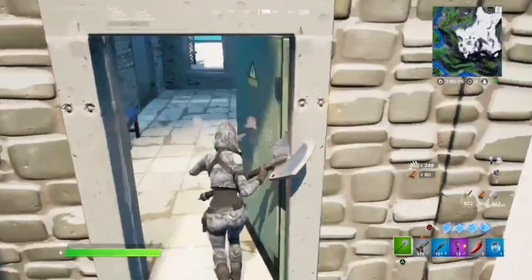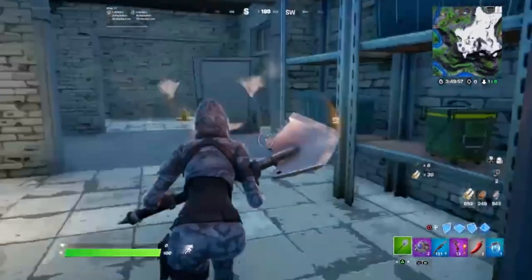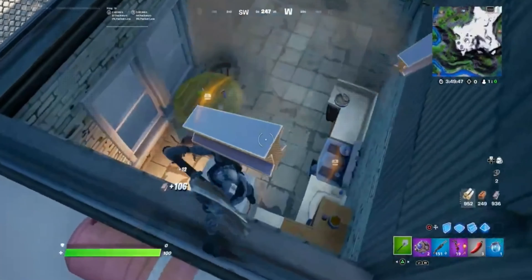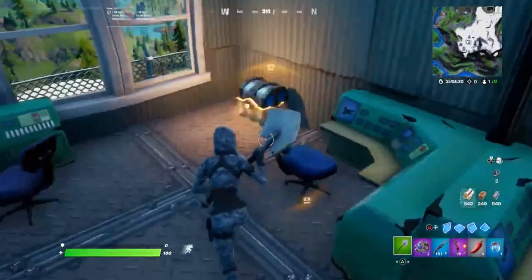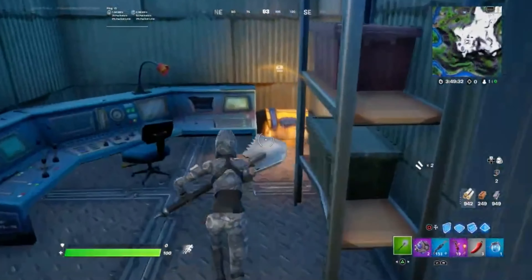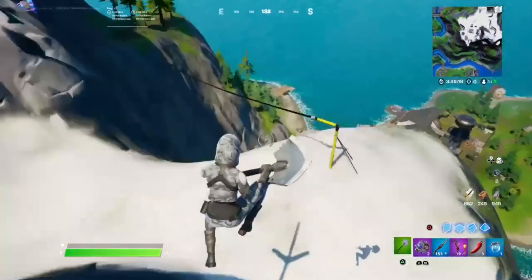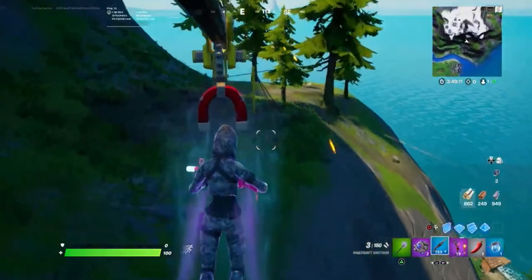The weather station is a very good spot now because an NPC spawns there with a scar — so if you kill the NPC, you get a guaranteed scar. There are about six chests, lots of ammo boxes, and you can mine the walls for brick. There's also a metal fence surrounding the weather station, so you can get lots of metal. Pretty much everything you mine at the weather station is either metal or brick. Weather station isn't always contested, but sometimes it can be quite contested, so it's a bit random. Either way, decent chests and a decent drop spot.